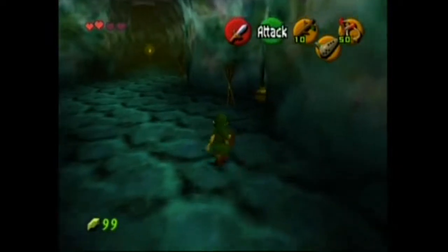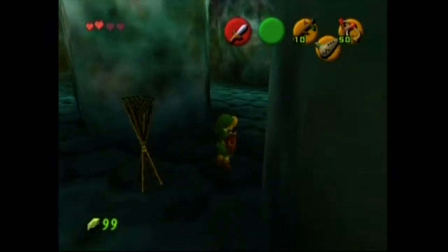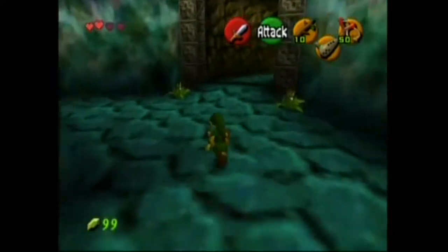Very interesting. If you want to maximize damage as Young Link, do a jump attack with a Deku Stick, and then just do Crouch Stabs after that. That will make you do a lot of damage very fast.